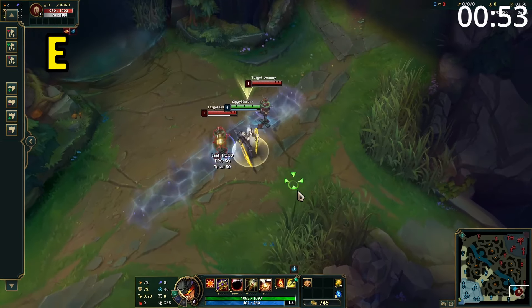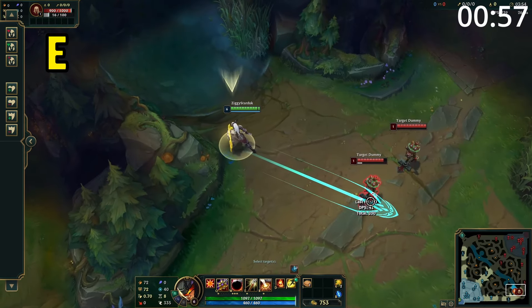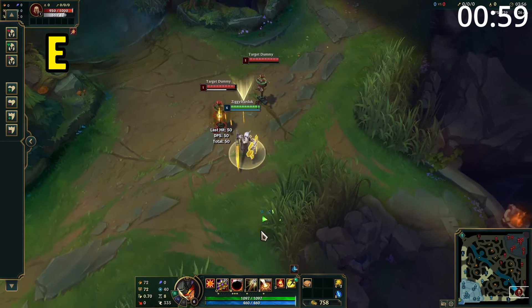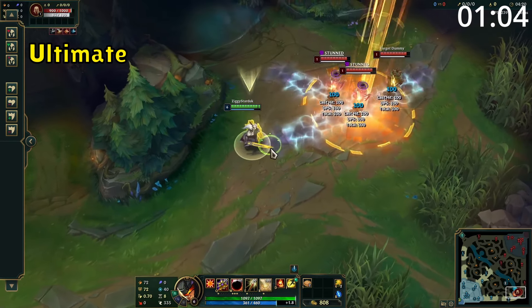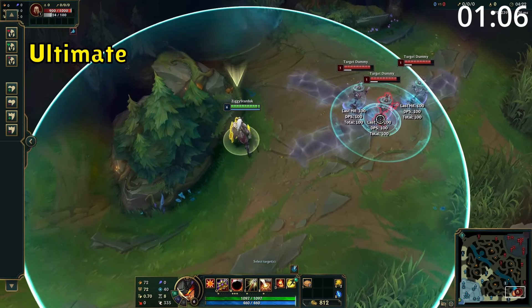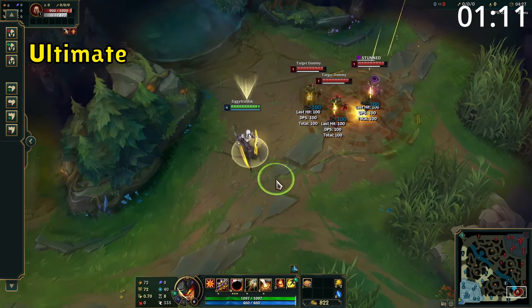Leona's E is a straight-line skillshot which deals damage to enemies hit. If this hits an enemy champion, she will dash to that champion and root them for a short amount of time. If this ability hits multiple enemies, she will dash to the furthest enemy away. Leona's ultimate creates a circle on the ground which, after a short delay, will grant sight of the area and deal damage to all enemies hit. Targets hit are also massively slowed, however if they're right in the center of the ability, they're stunned instead.